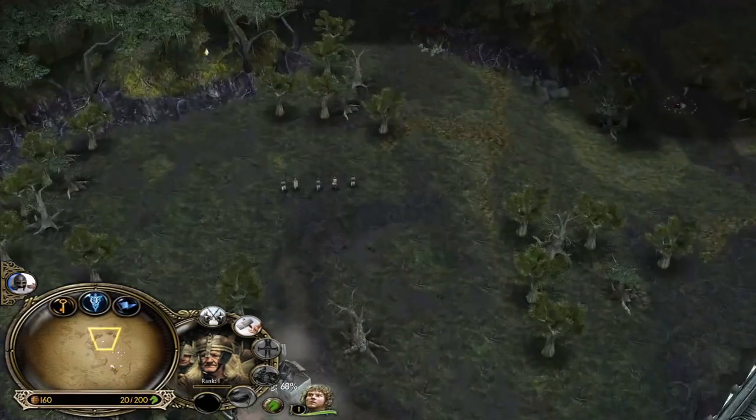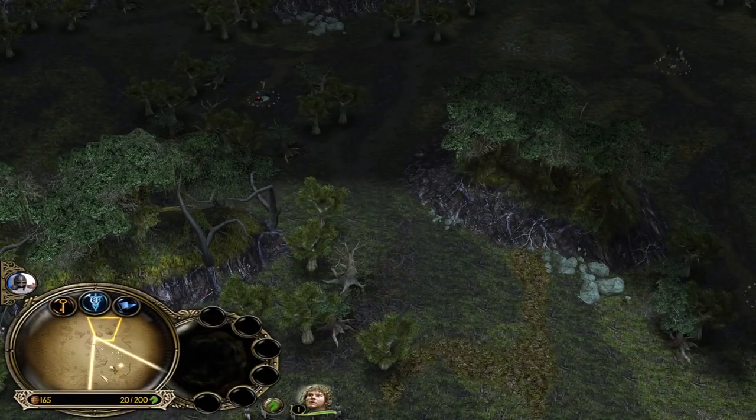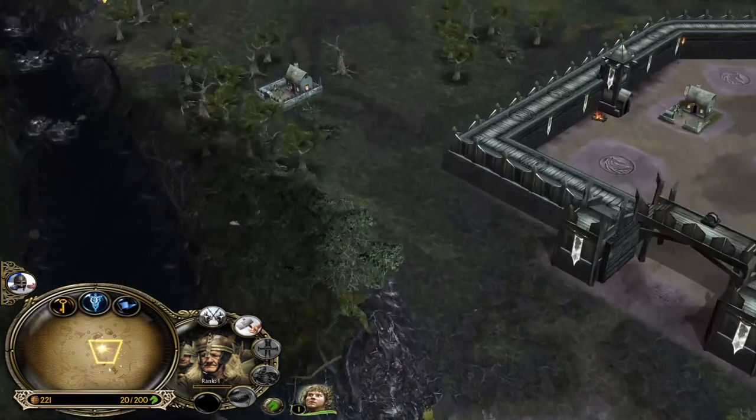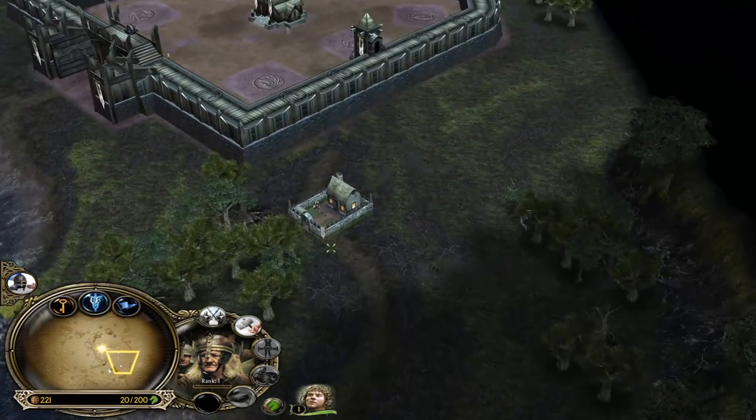Now we can try to creep the goblin near the bottom right side. But first, send them forward. I'm not gonna go for the attack yet — I wanna get my peasants to level 2 first. This way they're gonna be much, much stronger.